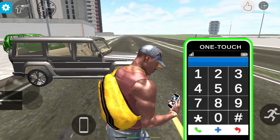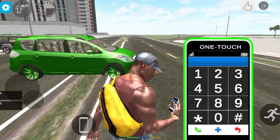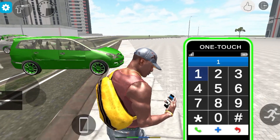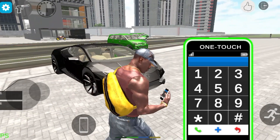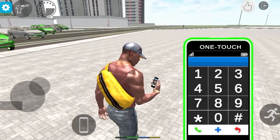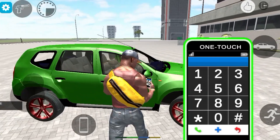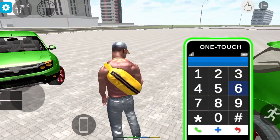The cheat code sequences being demonstrated include: 1432, 1434, 1435, 1436, and related numeric codes for various vehicles and features in the game.